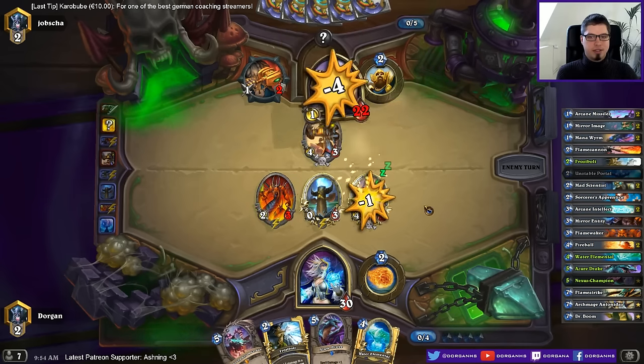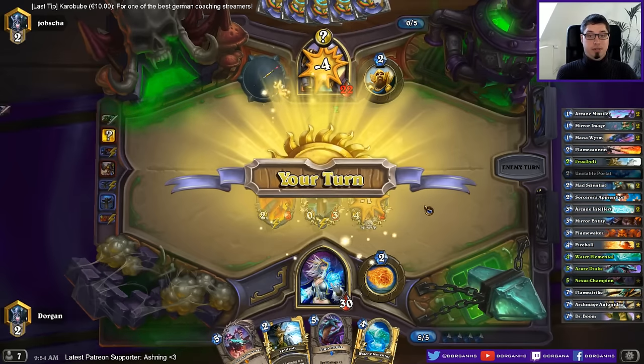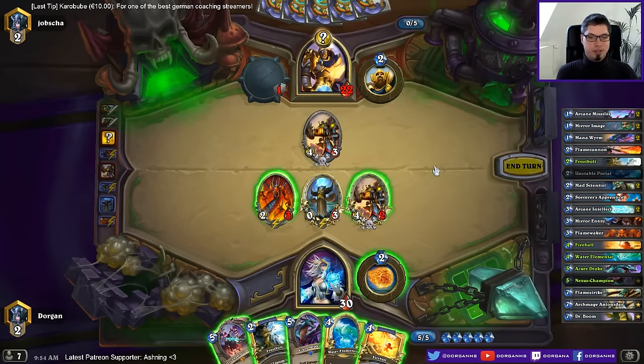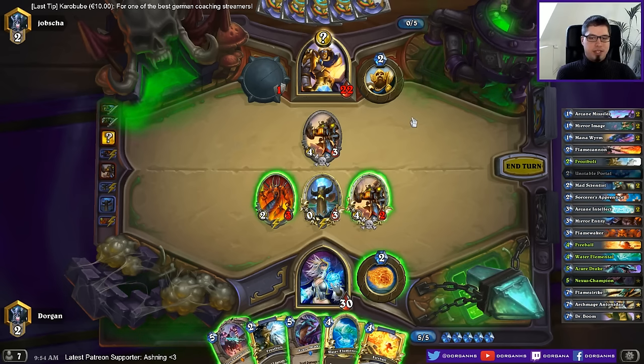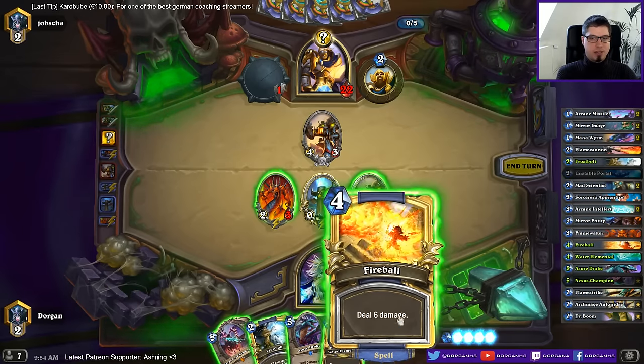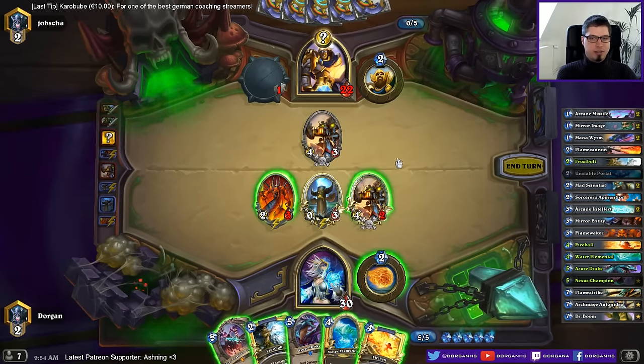Didn't feel like secret paladin. Does he want to trick me into noble sacrifice? Maybe. The thing is if I frostbolt this I don't have anything else to do this turn, and then next turn might be challenger turn. So I should probably get rid of it anyway so that I can just fireball the guy next turn.